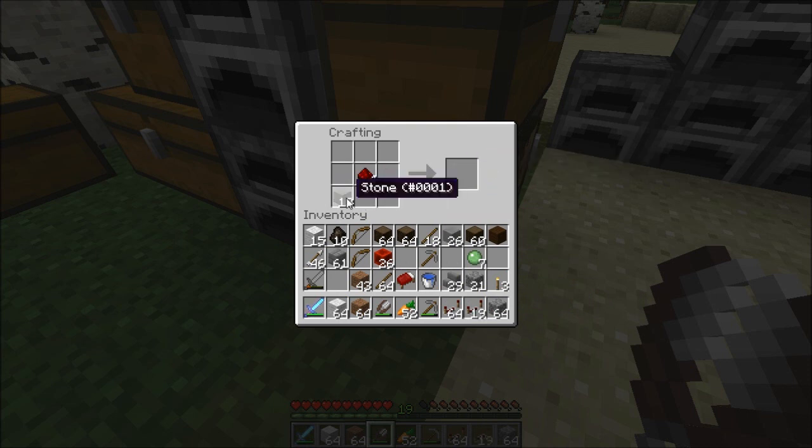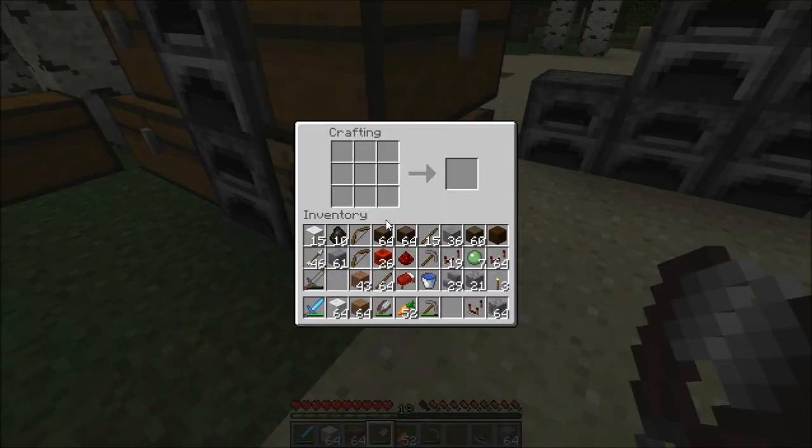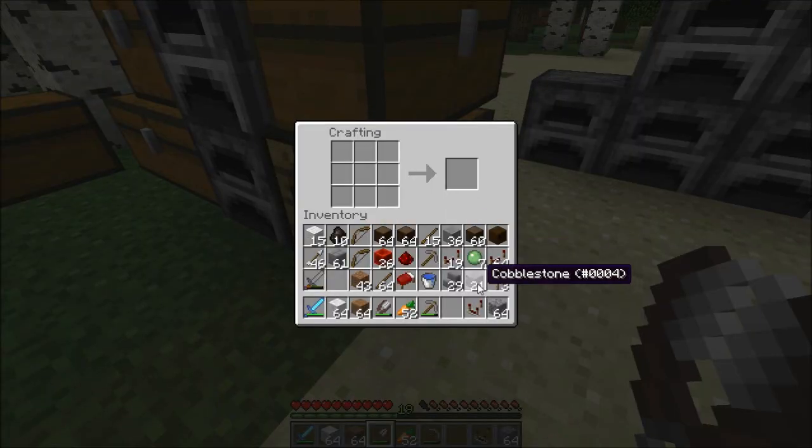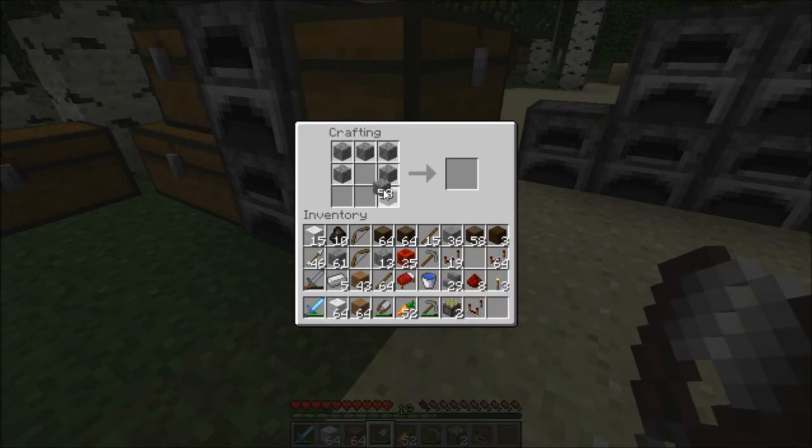More repeaters — very good. And I'm going to need one single lone solitary lonely comparator. I will need two sticky pistons — hooray! Two dispensers, a bit like this if I recall correctly — dispenser and dispenser. And then I'm also going to need a dropper.